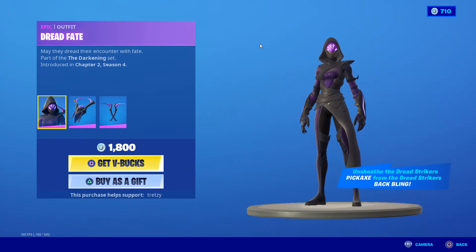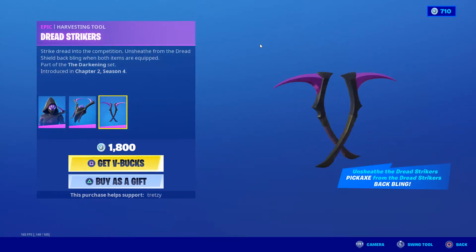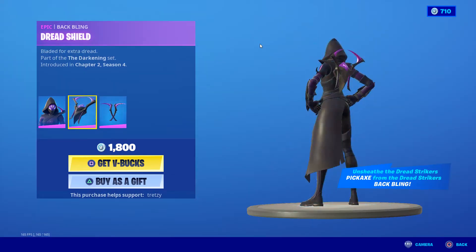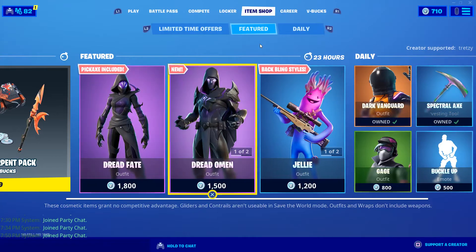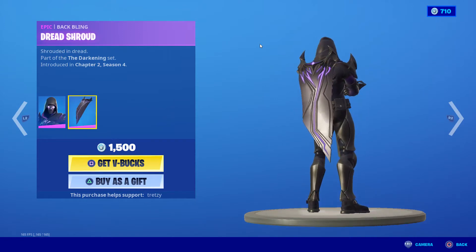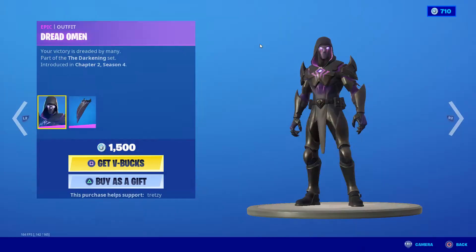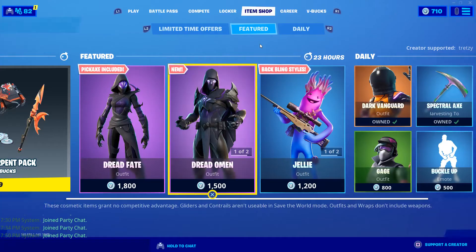We have the new Dread Fate outfit, Dread Shield Backbling, and Dread Strikers. Unsheathed the Dread Strikers pickaxe, and Dread Strikers Backbling. Nice. And the Dread Omen outfit with the Dread Shroud Backbling. Very nice — Dread Oracle Axe. It's part of the Darkening set.